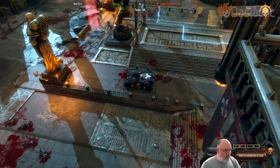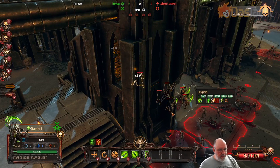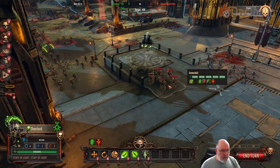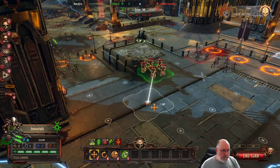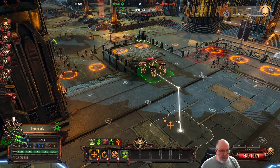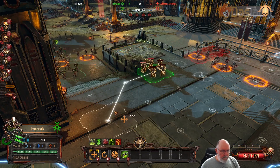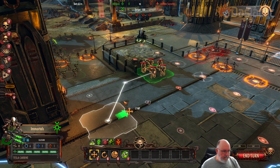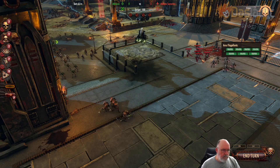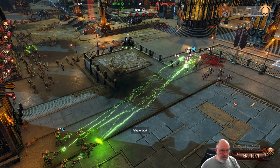We win points by securing locations, but we really have to destroy a lot of them first. It really is just a battle of attrition at this point. We'll be able to bring a lot of combat into the middle of the map. Okay, it's now our turn again. Let's go back to the other side — the immortals here, I'll want to bring them back a little to get a better angle.